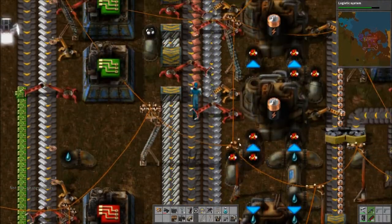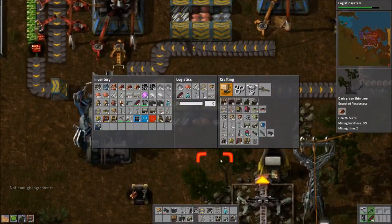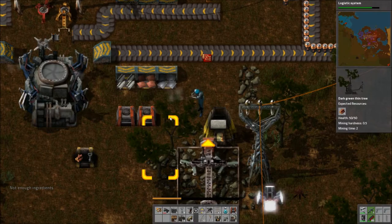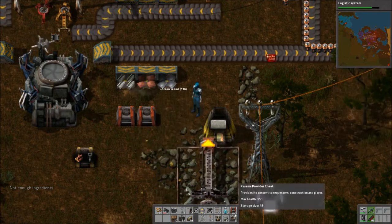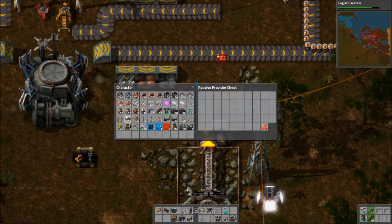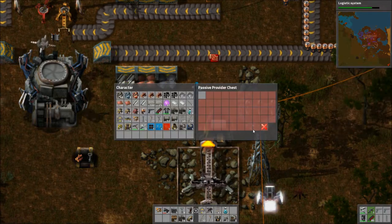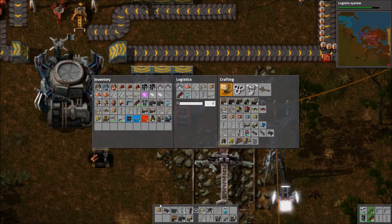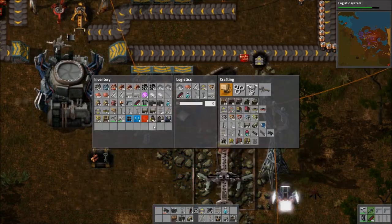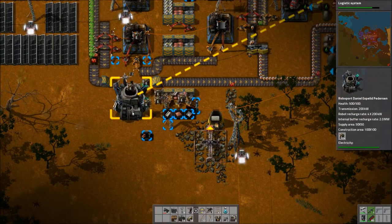Copper! Copper's becoming the new iron very fast. Here's the plan: at the end of the line, we have boxes. They're not going to be unlimited boxes. I just want one stack of each ready — actually two full stacks, which is 100 plates of these things.